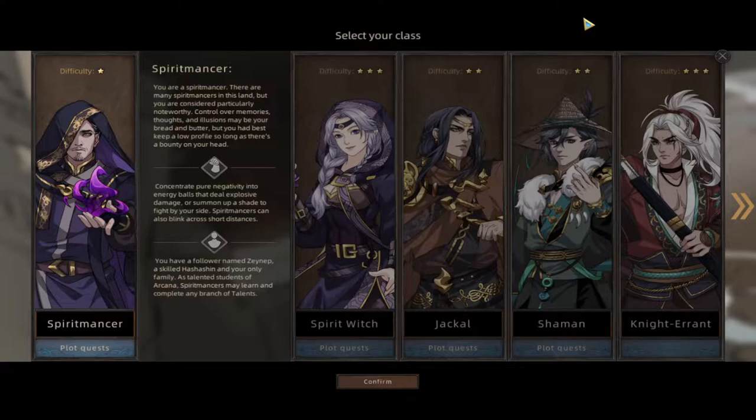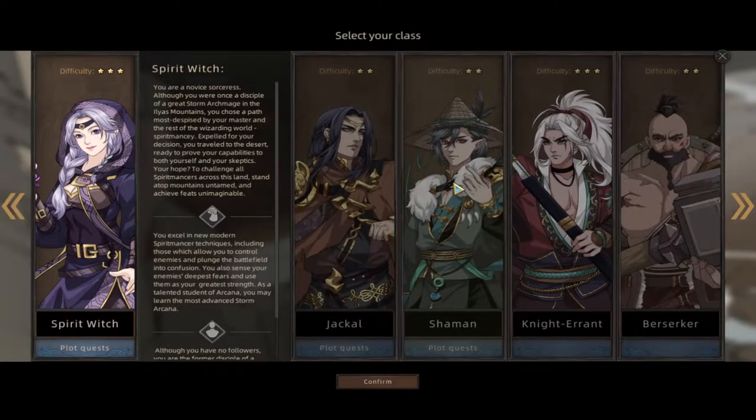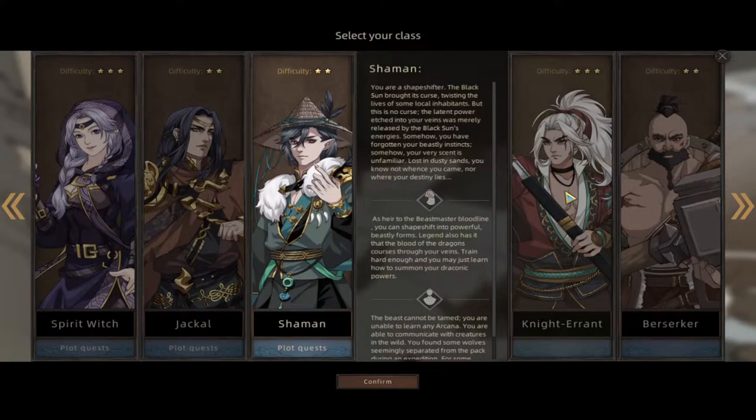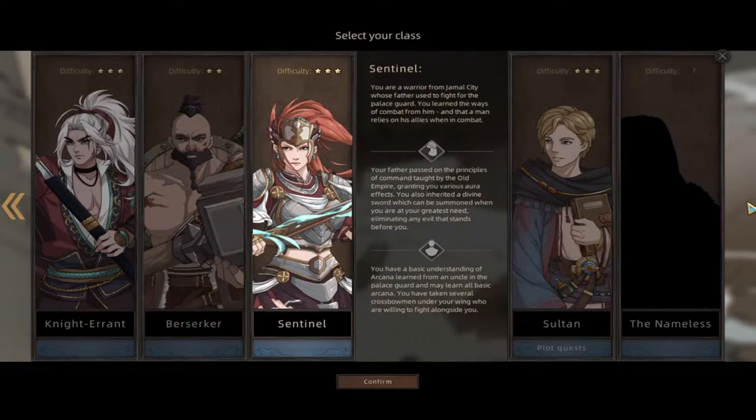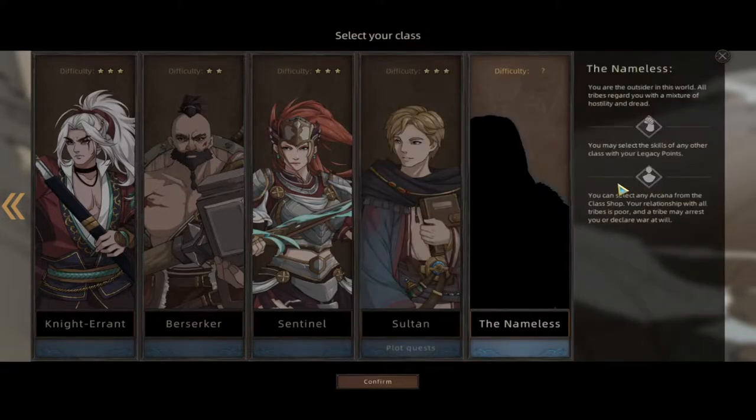Welcome to the let's play with Sansa Salazar - we are in the 1.0 release. As you can see, the menu has changed; if you looked at this game before, these characters didn't look like this. We still have the spirit master, a spirit witch, a jackal, shaman, knight errant, berserker, sentinel, sultan, and nameless. You can look through these if you like.